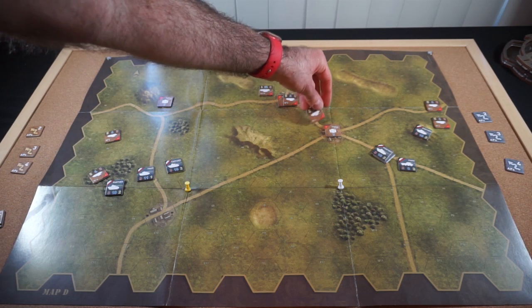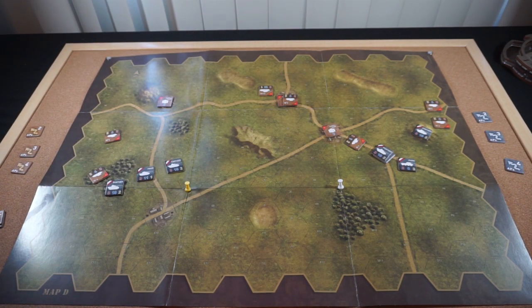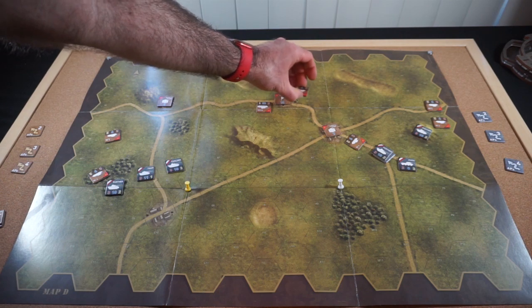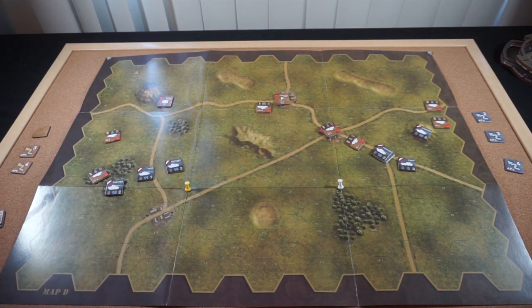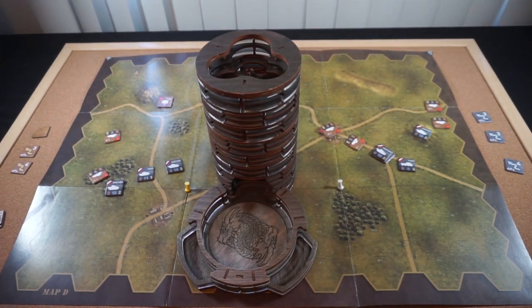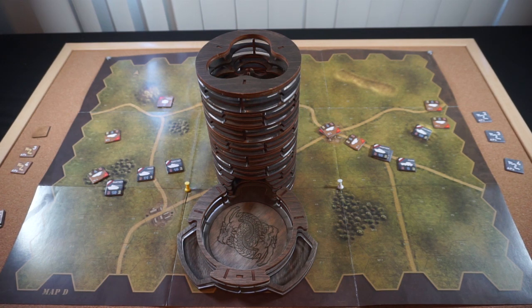I'll send this T-34 1, 2, 3 to try to flank this Panther — but actually that is not a flanking attack. Then this KV-85 will move onto the road. Then this T-34 will move 1, 2, 3 into that city. And then this T-34 and the T-34 HQ will fire on this Panther. It is plus 2. It needs at least a 10 to be taken out. Eight plus 2 is 10 — that'll work. All right, so the Ace Panther is gone.